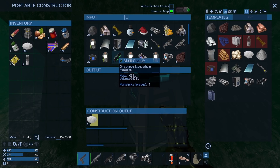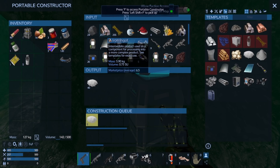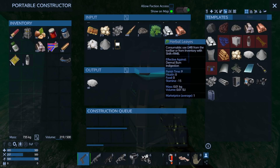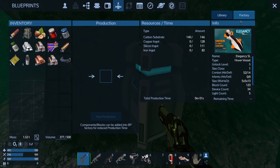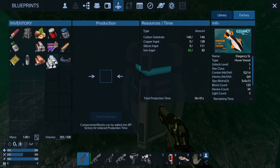That should be enough carbon substrate — we just need six more. Then we need copper, silicon, and iron. Let's check: 82 iron — normally I'd throw all the iron in but since it's early game and I'm low on resources I'll be careful. Copper — 128 needed, and I don't have quite enough. That's okay, I can get more copper. 113 on hand, so we want 128.